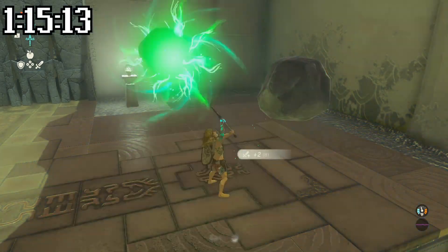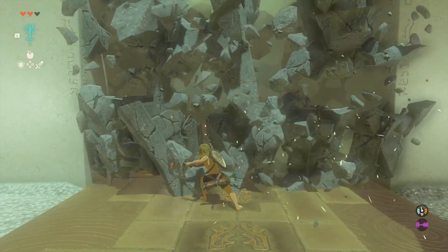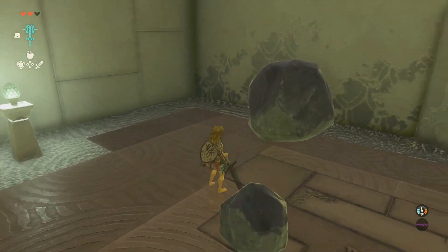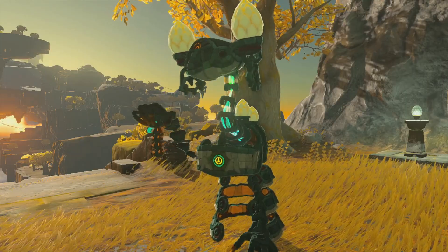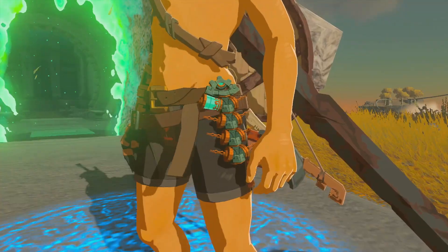The second ability you get is called Fuse, which lets you fuse nearby objects like rocks and boulders onto your weapons and shields so you can smash through stone barriers. We have a kind of mini boss fight against a Zonai construct in the second shrine, and we're given something called an energy cell after completing it.